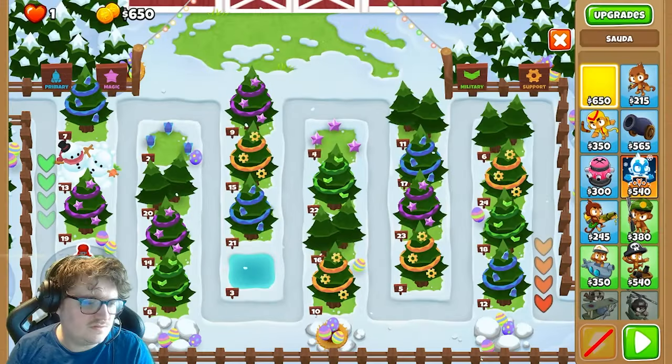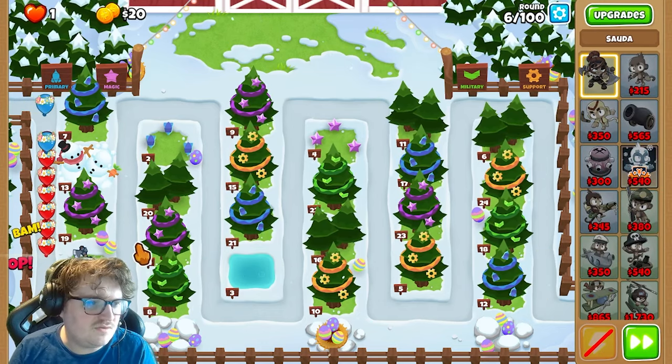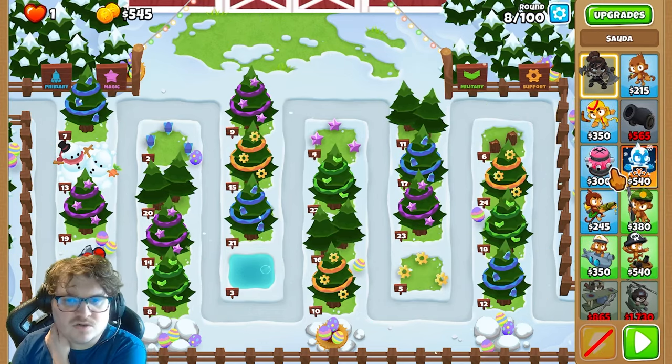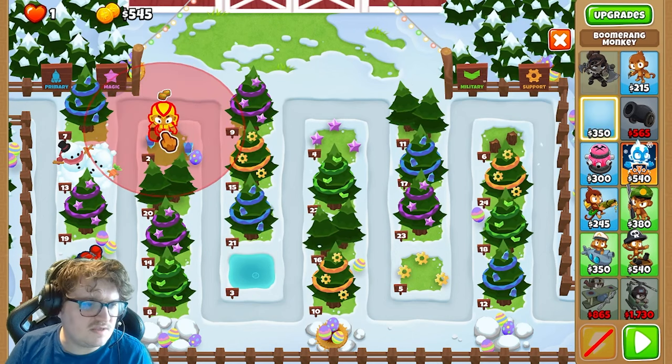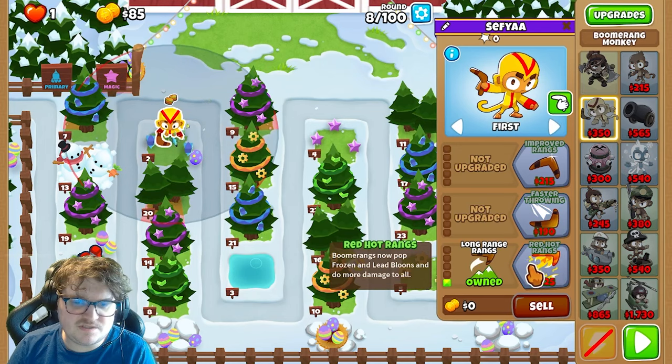Let's jump into it. So we're going to have a cider right here — this is how you begin this. The next thing you're going to get is the boomerang monkey. We're going to place it right here.